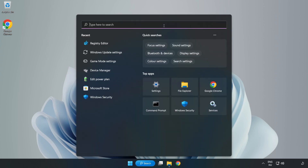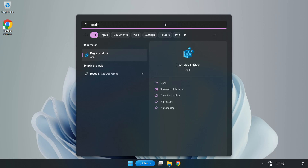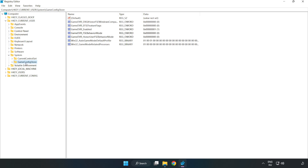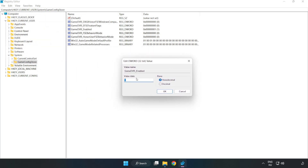Click the search bar and type 'RegEdit.' Click Registry Editor. Navigate to HKEY_CURRENT_USER > System > GameConfigStore. Right-click GameDVR_Enabled and click Modify. Type 0 and click OK.